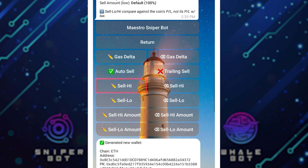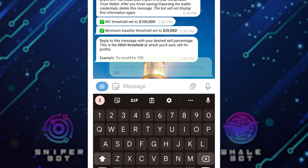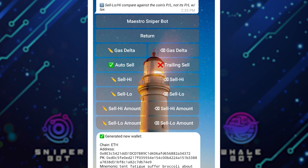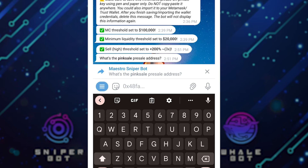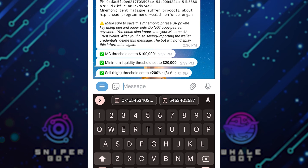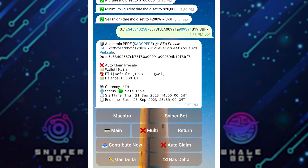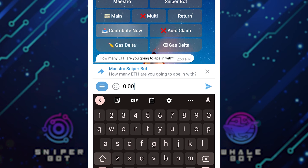Once you do that, the next thing is configuration. I'll click on Config, set the gas delta, and decide if I want auto-sell. Let's say I select auto-sell — at what point should I sell? Let's say if it gets to 200% it should sell automatically. I can also set sell low and sell high amounts. After your settings, click on Add Pre-Sale. All you have to do is get the contract address of that coin and paste it here. I've gotten a pre-sale from Pink Sale just to show this example — I paste it, it asks for the amount to contribute, so I type in 0.001 ETH and send it.